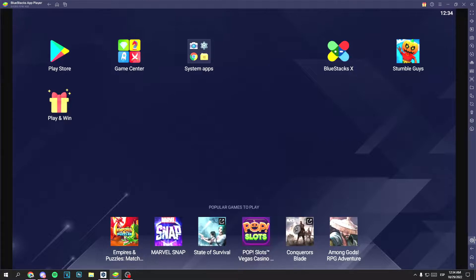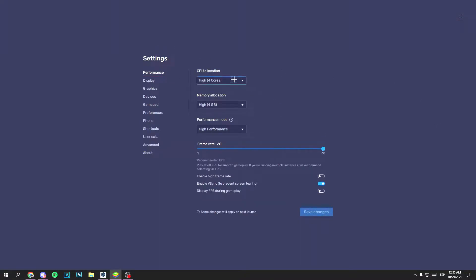First, open BlueStacks and click on the settings button. In performance, put the maximum CPU and memory possible, and activate the option to enable the view — this will boost your FPS.